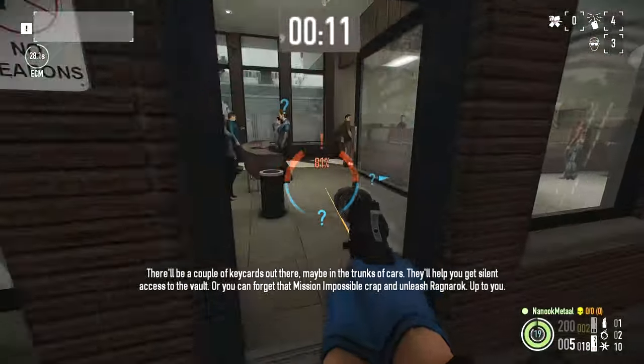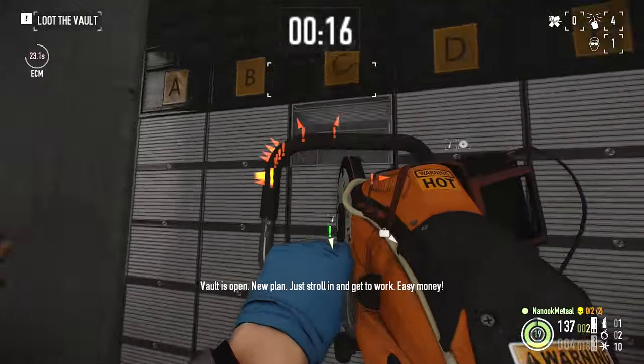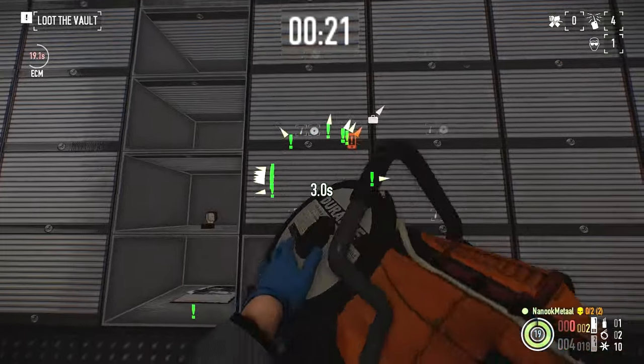First of all, you'll need to drop an ECM and it has to have the pager blocks. Kill the guards, don't worry about them. And then you're going to open the deposit boxes with the saw. Very, very easy.